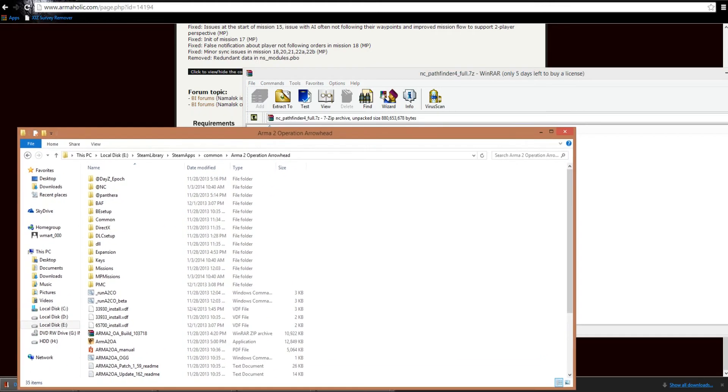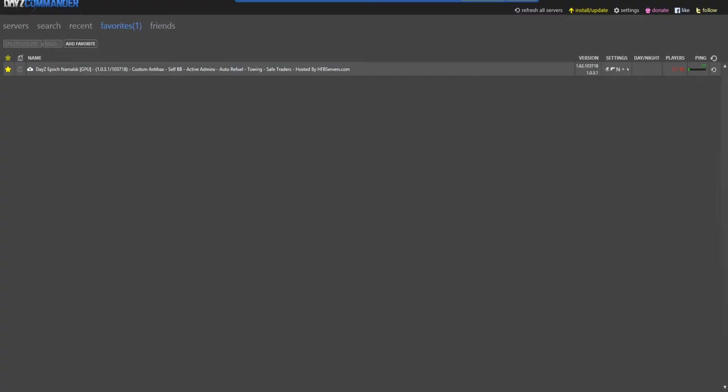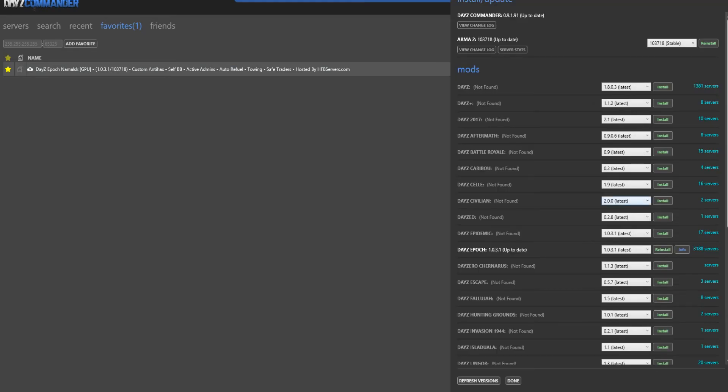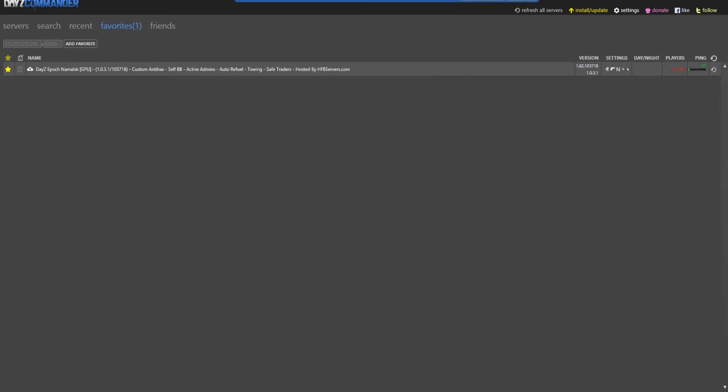It might take a while since this is a 600 megabyte file. Then once that's in there, you need to open up Daisy Commander — I'll have a download link for that in the description. Go to Install/Update. Have Daisy Epoch installed to the latest version. You do not need Namalsk installed, as you can see I don't have that — that'll just mess everything up, so just don't have that installed.